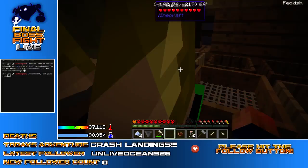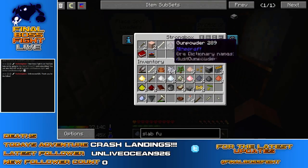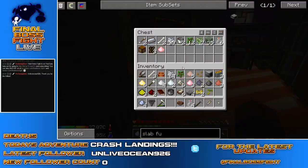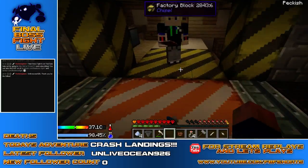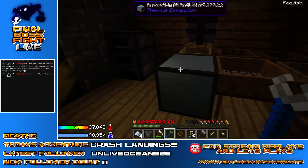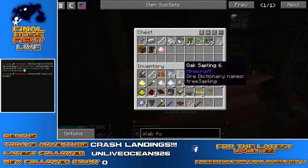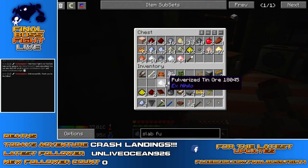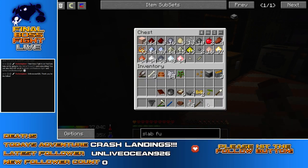Do you have the crescent hammer? I'm going to take the iron ore dust. I can't claim the iron ore dust, my inventory is full — oh wait, I can. Do you have the crescent hammer, Chris? I can't claim a reward, John. I do have the crescent hammer. Here you go, have a crescent hammer. Thank you, Chris. Old man playing Minecraft, how are you? I am vaguely insulted.